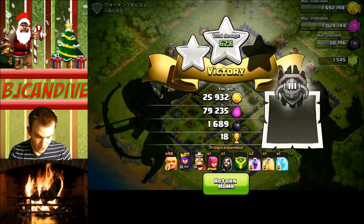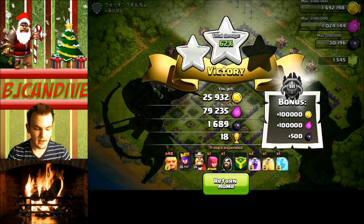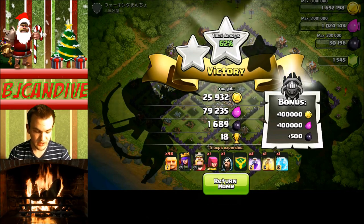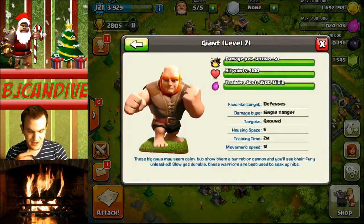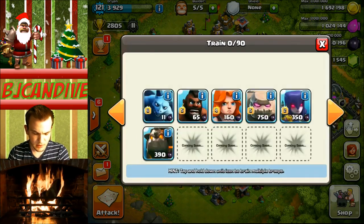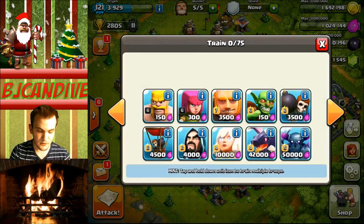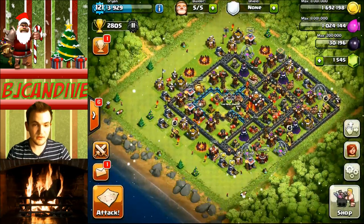Level 7 giants — really, really tanky. I think it's gonna be cool to see the new attack strategies that come out with them. I think golems, giants, and some pekkas are gonna be really strong, or some valks mixed in will be really strong too. Giants are gonna come into play. One thing I wish you could do is see the previous HP — I didn't check that before I got them. But at 50 damage per second and 1,100 hit points, compared to a valkyrie which does 124 damage — ratio-wise, the giant is actually gonna be better for hit points but valkyries will be better for damage. Giants are going to be a lot tankier, and I think they can actually replace some golems now.